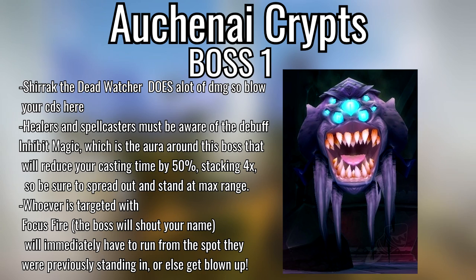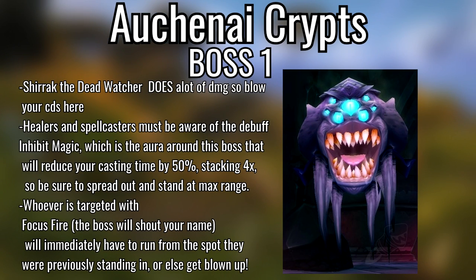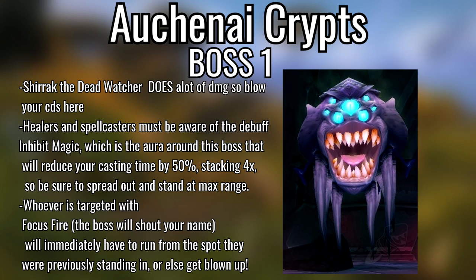First boss of Auchenai Crypts, Shirrak the Dead Watcher — blow your cooldowns here. Healers and spellcasters must be aware of the Inhibit Magic aura around him which reduces your casting speed by 50% and stacks four times, so spread out and stand at max range. Whoever is targeted with Focus Fire — the boss will shout your name — immediately run from your current position or you'll get blown up.